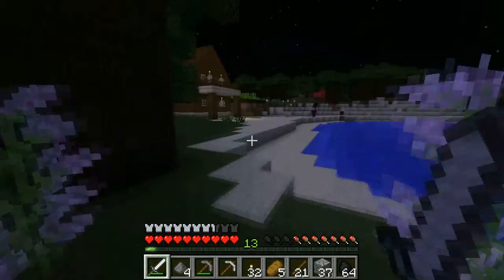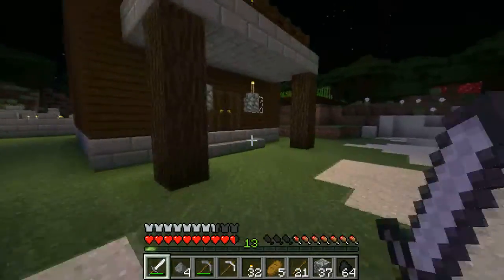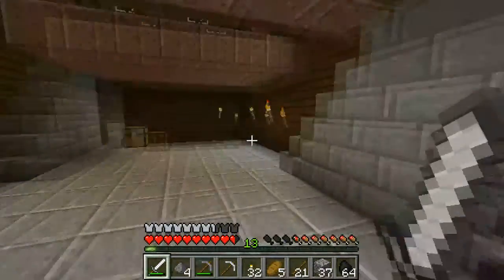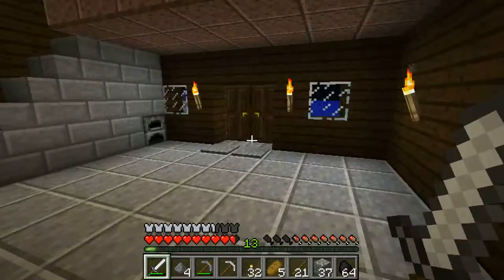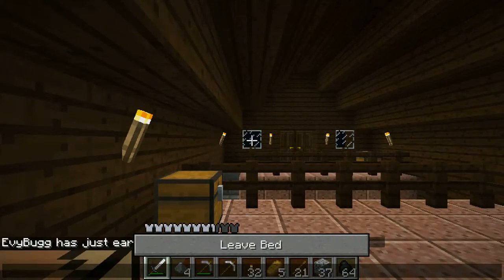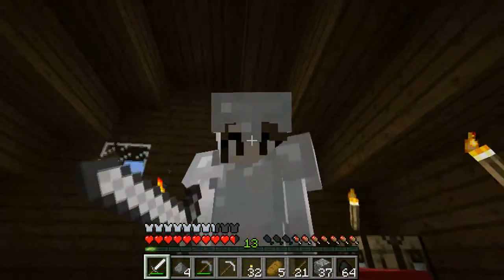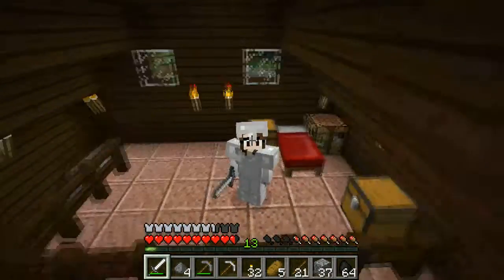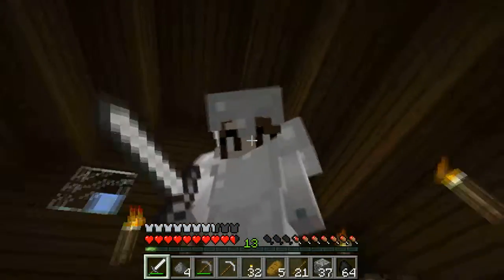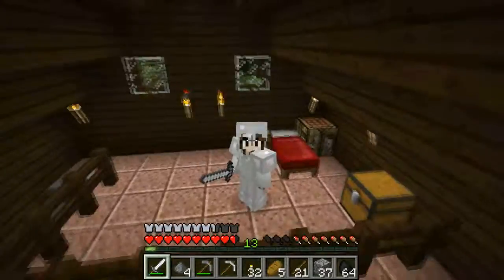We're right next to our house! Oh my goodness, there's so many things around here — there's a witch! Oh my goodness, there were all sorts of mobs up there, everybody — witches, endermen, creepers, zombies. Unfortunately, that is all the time that we have for today's episode. Thank you very much for watching. Please leave a like if you did like this video, and we'll see you next time when we'll probably be going to the nether. Goodbye!